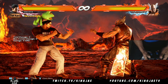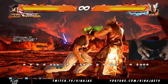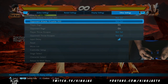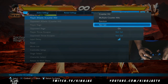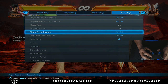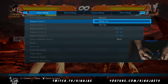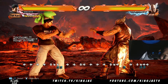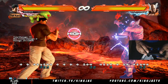This move is ridiculous pressure. You've got the normal one which does nothing on block, and then you've got the electric one which I believe is plus six on block — it might be less, it might be more, I'm unsure but I'll correct that in the comment section. On stand guard, look at that — it creates space. The normal one doesn't, but that one creates space.